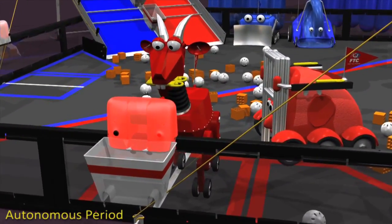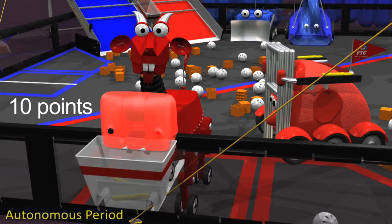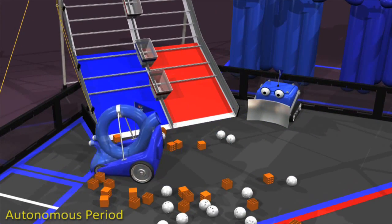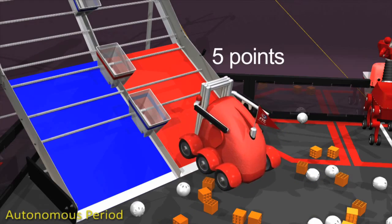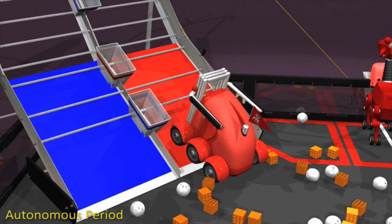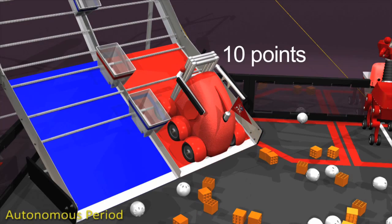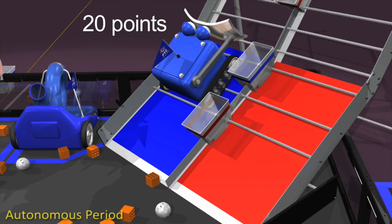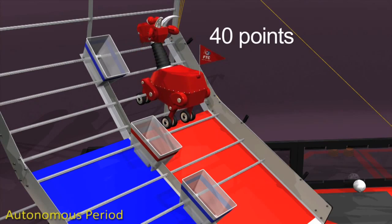Each preloaded climber scored into an alliance-specific shelter earns 10 points. At the end of the autonomous period, if a robot is parked within the floor goal or beacon repair zone, the alliance earns 5 points. If a robot is parked partially on a mountain low zone, it earns 5 points, or 10 points if it's fully on the low zone. A robot parked in the mid zone earns 20 points, and if a robot can climb to a mountain high zone, it earns 40 points.